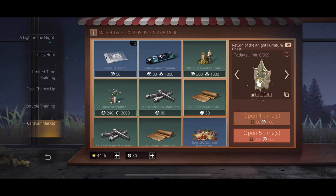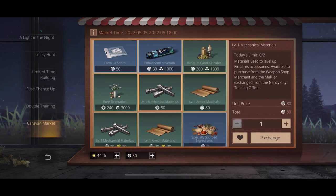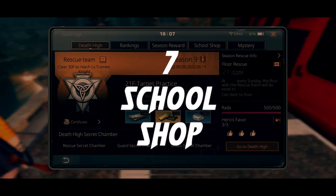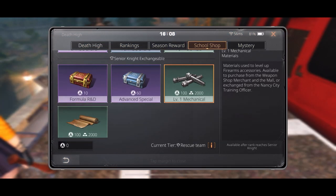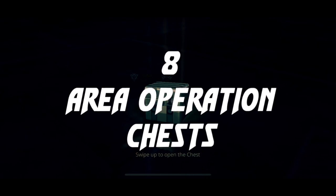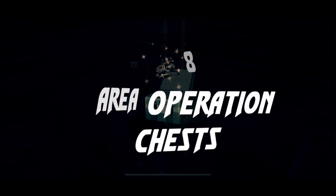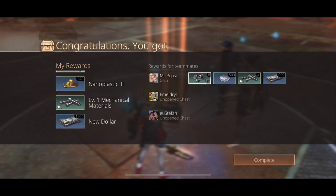You also get some extra from the Caravan Market on every event. You can also get from Death High Shop when Death High is on. Every chest you open on your Area Operations, you have the chance to get materials there.